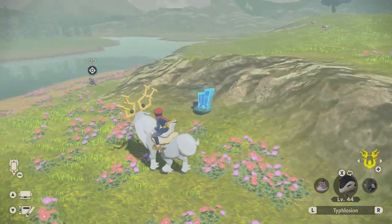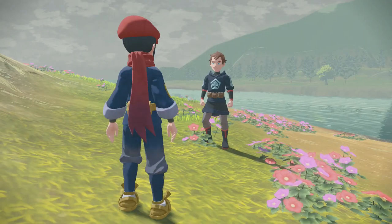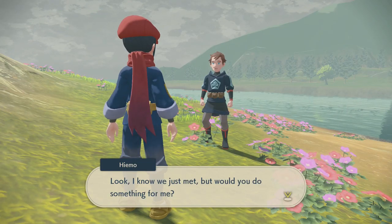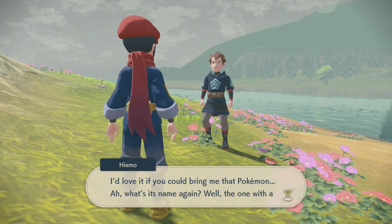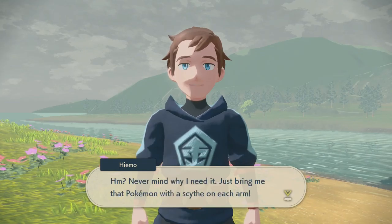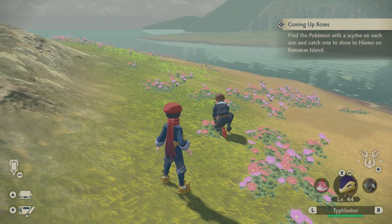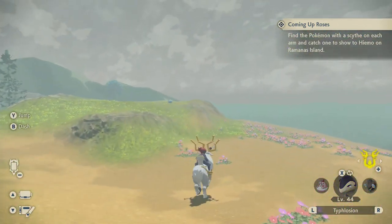There's an alpha Ambipom — that's cool. A person asks if I have Pokémon with me and says fate must have their back today. They ask me to bring them a Pokémon — the one with the scythe on each arm. They had a feeling I'd say yes. Never mind why they need it — just bring the Pokémon with a scythe on each arm. I know what it is — you want someone really good at cutting things down.